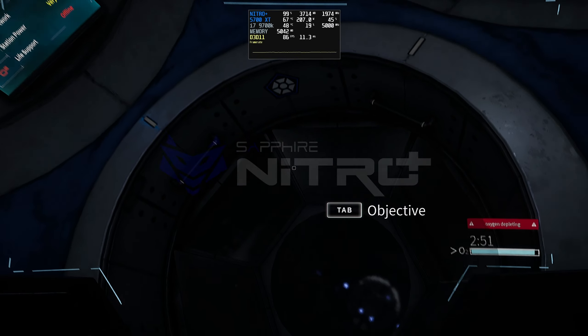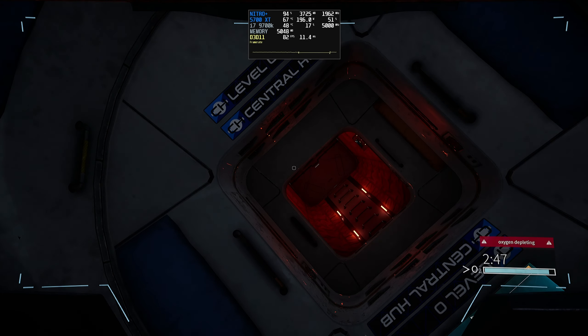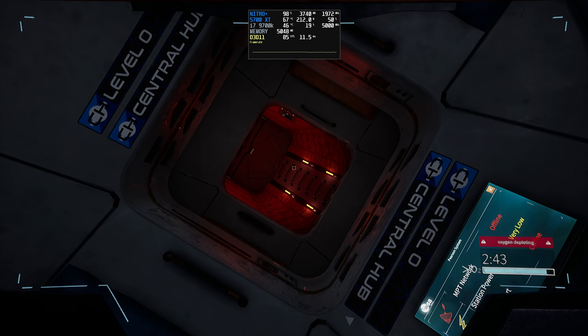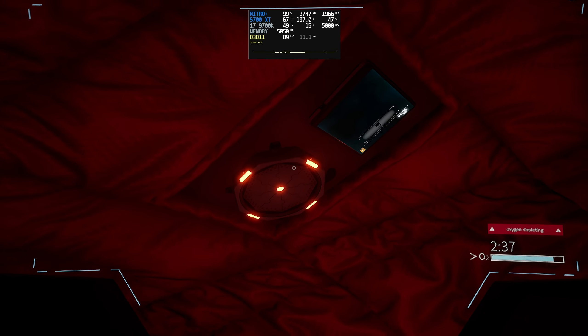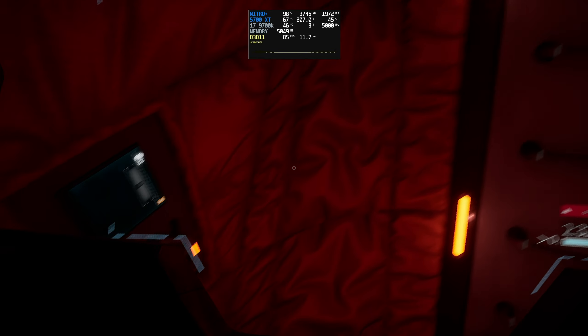Hello everybody, my name is Pixel and welcome to the Sapphire Tech YouTube channel. Today we are going to be taking a quick look at some gameplay from Deliver Us The Moon, a game that describes itself as a sci-fi thriller set in an apocalyptic near future where the Earth's natural resources have been depleted and you, a lone astronaut, are being sent to the moon on a critical mission in order to save humanity from extinction.